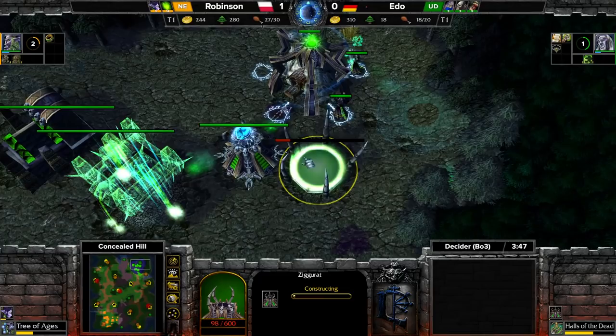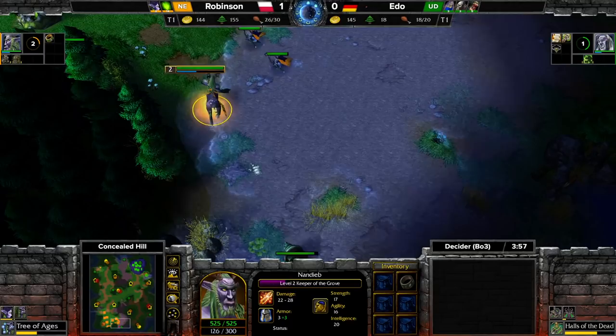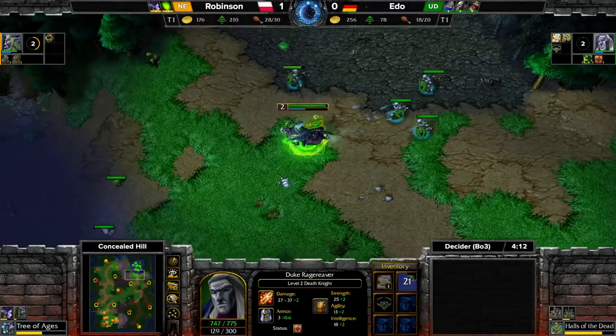Three acolytes down! Robinson is storming through this game. He expands — he definitely has the time to do so now. He's mining with five workers, his opponent with three. His opponent can't rebuild them. The tech is at about 60 percent — freaking hell of a harass here.